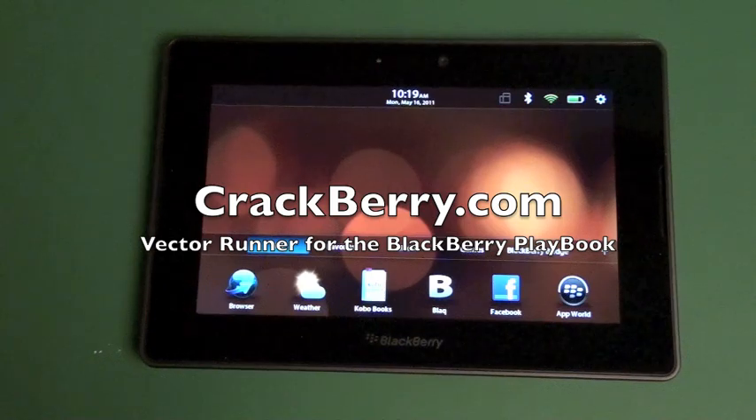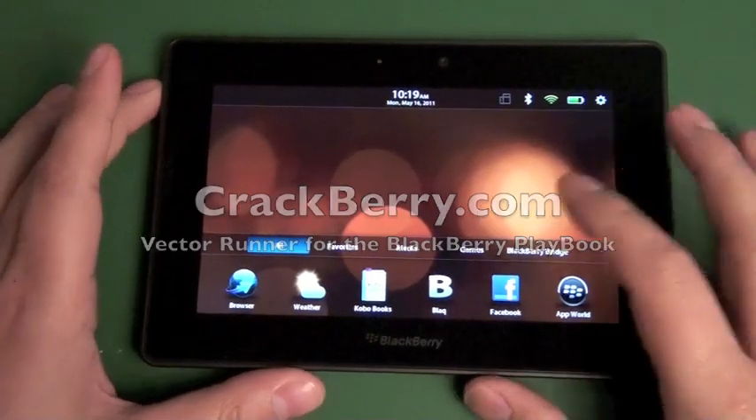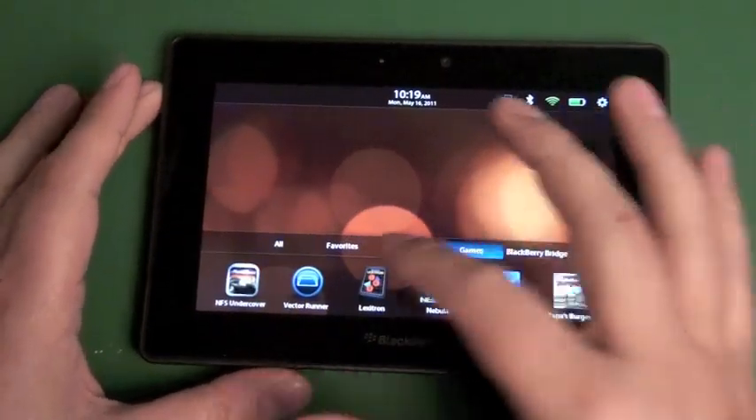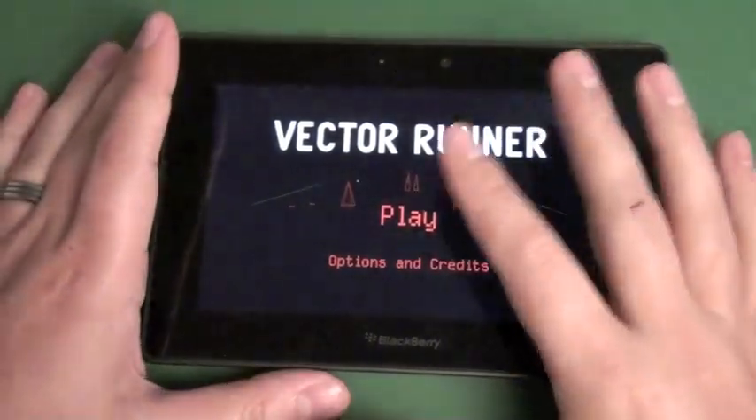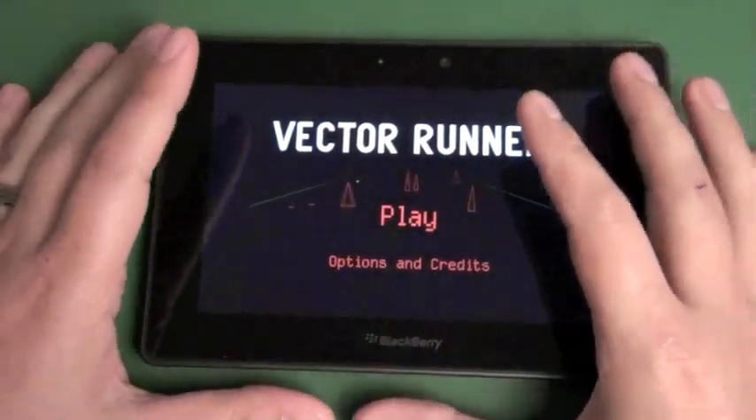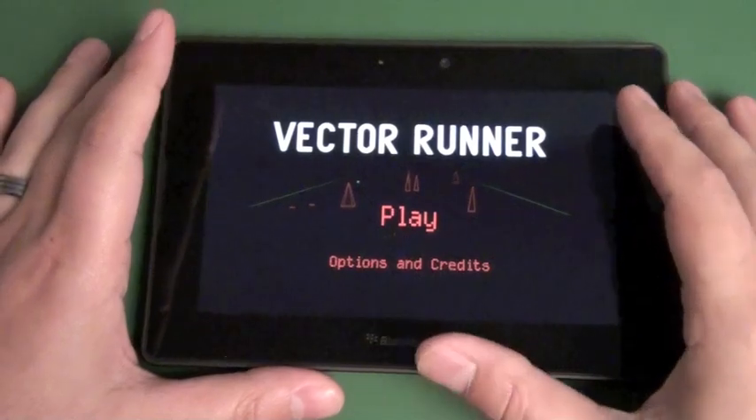Crackberry.com. Hi everyone, Adam Zeiss here for Crackberry.com. Check out a quick game for the PlayBook called Vector Runner. It's actually a super sweet game — there's no fancy graphics, it's super old school 80's arcade style.